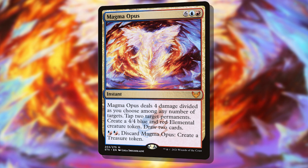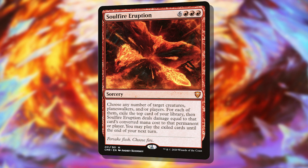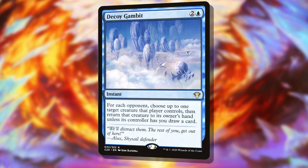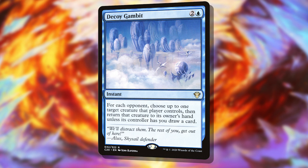We started off looking at cards with multiple targets that we could reduce significantly. Relatively harmless but good spells like Magma Opus — with enough targets it could cost us just red blue, while burning opponents, tapping creatures, drawing cards, and making a 4/4 attacker. Or Soulfire Eruption, a big random burn spell that acts as impulsive draw for each target on the board, reduced down to just red red red. Or smaller removal spells like Decoy Gambit, reduced to just a single blue, either returning creatures to opponents' hands or drawing us 3 cards at instant speed.